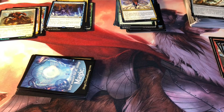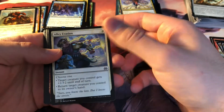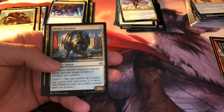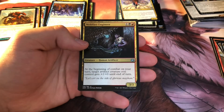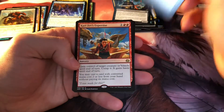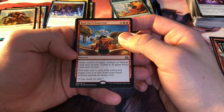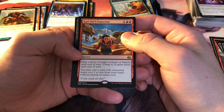I guess it is a couple of years old at this point, but you'd figure these packs wouldn't be so stiff considering they've been sealed for so long. Alley Evasion, Chandra's Revolution, Metallic Rebuke, Silkweaver Elite, Natural Obsolescence, Foundry Assembler, Negate, Mobile Garrison, Consulate Turret, Night Market Guard, Welfast Engineer, Vengeful Rebel, Lifecrafter's Awakening, and Kari Zev's Expertise — gain control of target creature or vehicle until end of turn, untap it, it gains haste until end of turn, then cast a card with CMC two or less from your hand without paying its mana cost.